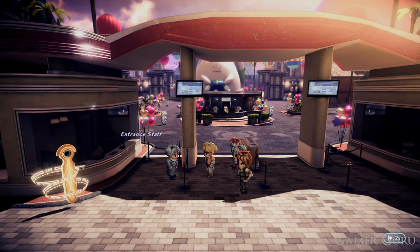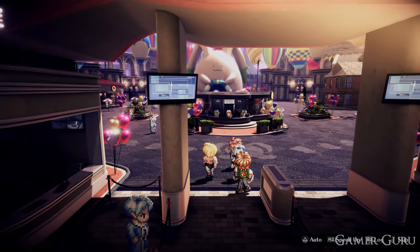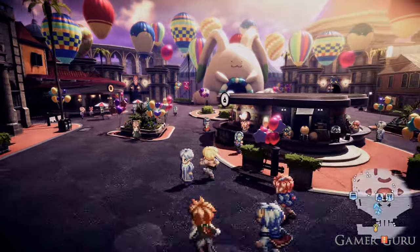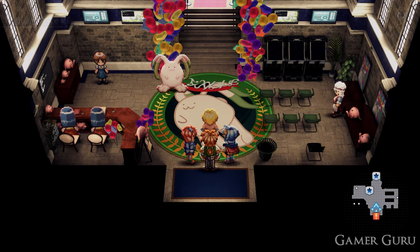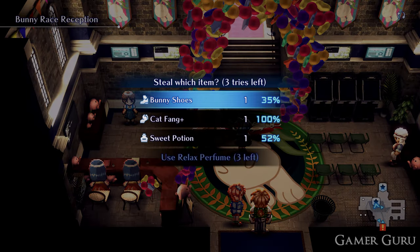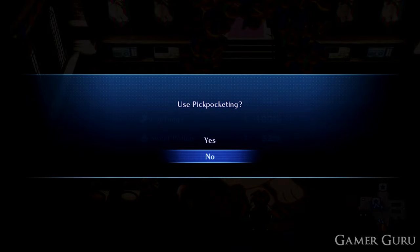First you'll need to buy tickets from the counter on the right-hand side just to get into the theme park. Once you're inside, go to the far-end building that's shaped like a massive bunny. Then you're going to pickpocket the NPC dressed as a bunny, and as you can see, one of the items you can pickpocket are the bunny shoes.